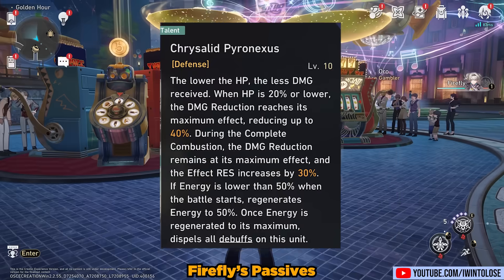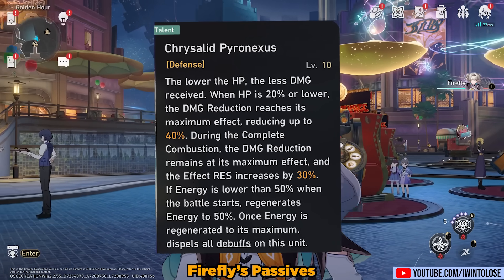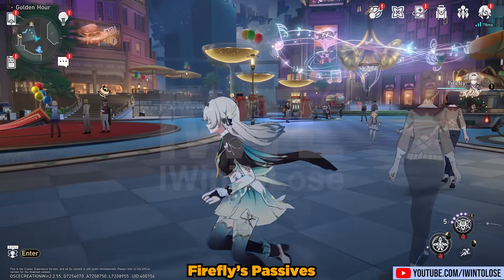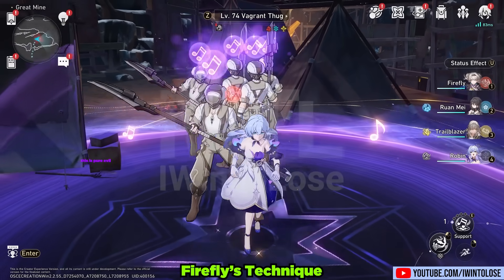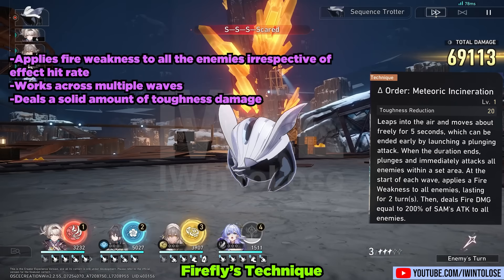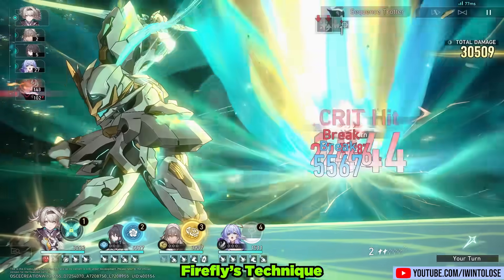We also have her passives, where she gains up to 40% damage reduction depending on how low her health is, and during Complete Combustion, Firefly also gains 30% effect resistance, bringing her up to 48% effect resistance thanks to her minor traces. She starts every battle with at least 50% of her energy, so she can always get a one-turn ultimate because her skill generates 60% of her energy. When her energy hits 100%, all debuffs currently on her are dispelled. She has another major trace where for every 10 attack over 1800, she gains 0.8% break effect. Finally, she has the coolest technique in the game, as Firefly flies to the heavens and comes crashing down. It applies fire weaknesses to all enemies irrespective of effect hit rate, works across multiple waves, and deals a solid amount of toughness damage right out of the box.